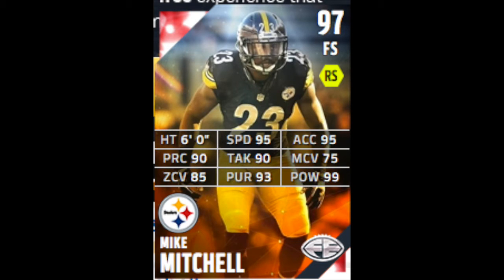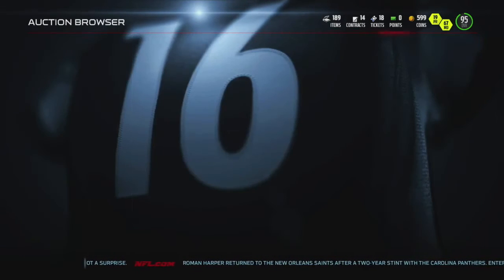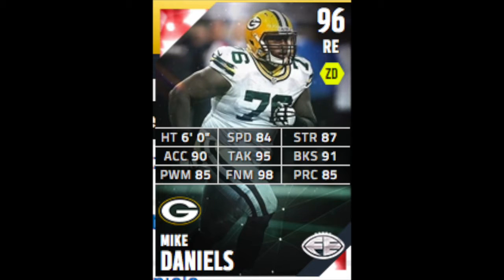These were not on the auction block, so I just put his stats on the screen. It's Mike Mitchell with 95 speed, 85 zone coverage, 93 pursuit, and 99 hit power. Next we have Mike Daniels, the trash talker himself, with 84 speed, 91 block shed, 85 power move, and 98 finesse move.